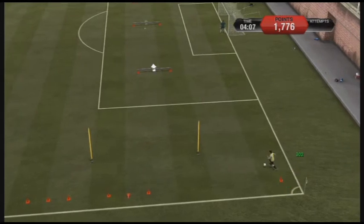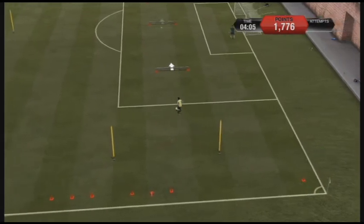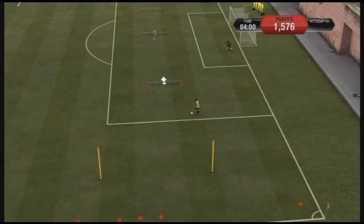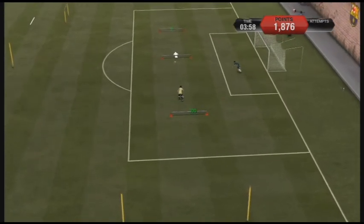Don't hit the ball out of bounds — you lose 500 points. Here, just flick the right stick, but you've got to keep it away from the goalkeeper, which I failed to do. I lose 500 points, but not a big deal — I think I'll make it up.